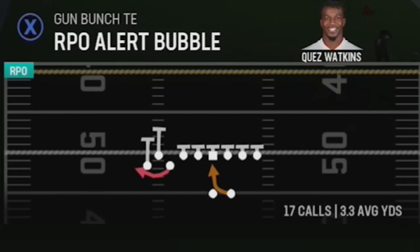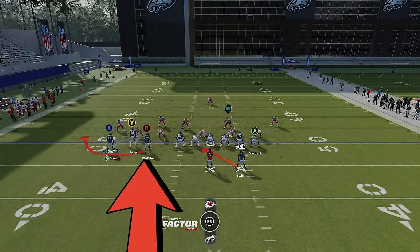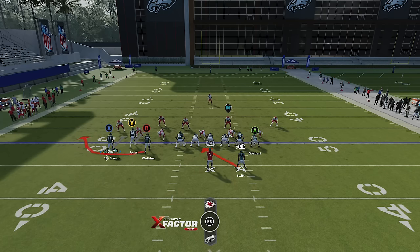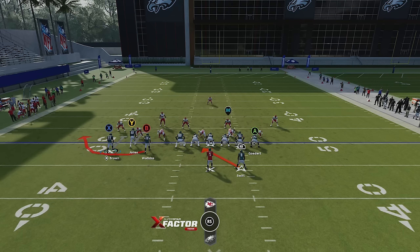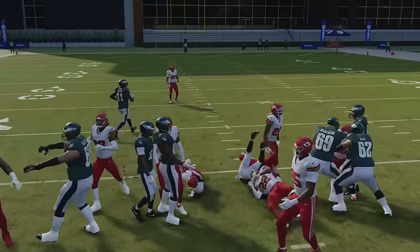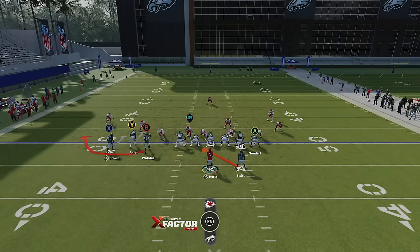When it comes to running the RPO Alert Bubble, the easiest way to read it is to watch the cornerback in front of the B receiver — based on what he does you can decide whether to throw the ball or hand it off. Man coverage typically stops these plays, and since I see three cornerbacks lined up in front of my three receivers I'm pretty sure it's man coverage, because you don't typically see that in zone. The play starts, the cornerback follows, so I hand off — it's really that simple.